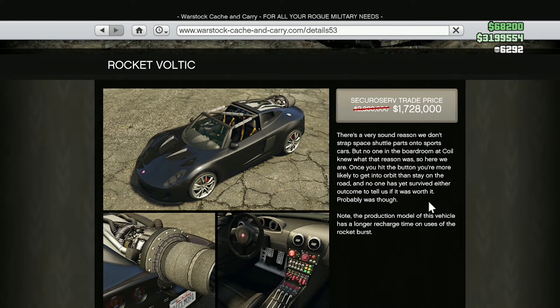Last but not least for regular discounts, we have 40% off the Rocket Voltic, which used to be so much fun to bring out. But I can't even tell you the last time I brought this out, because ever since the Scramjet came out, that thing is superior in every way — it not only has the rocket boost but can also jump as well. So I would definitely pass on this one in favor of newer and improved vehicles like the Scramjet and the Vigilante.